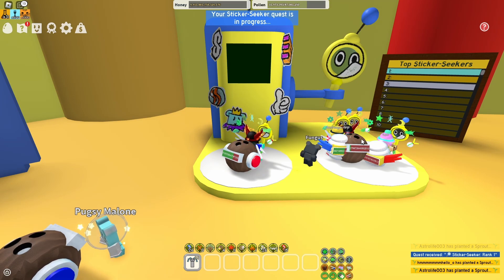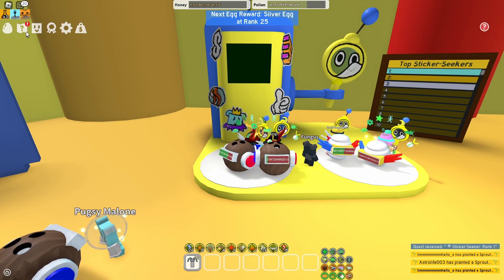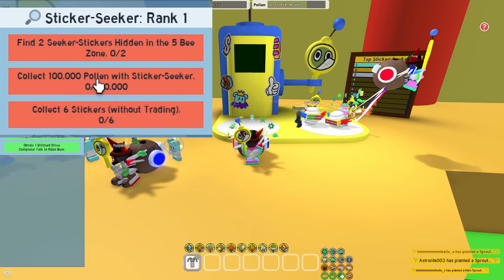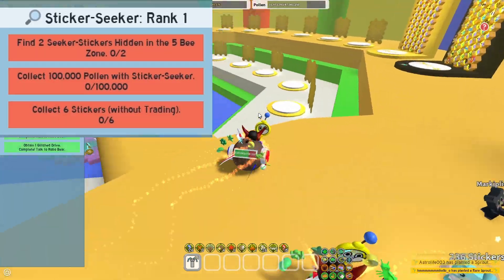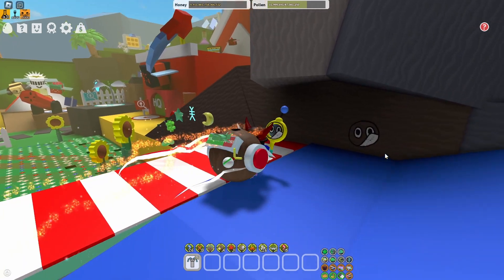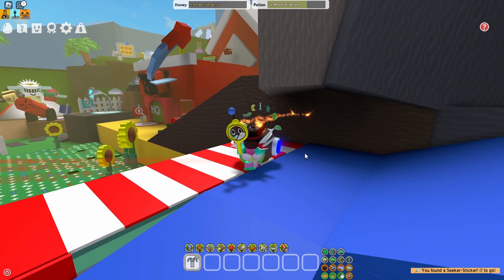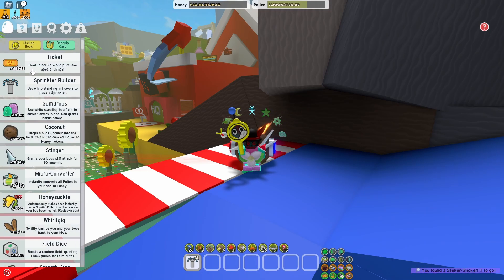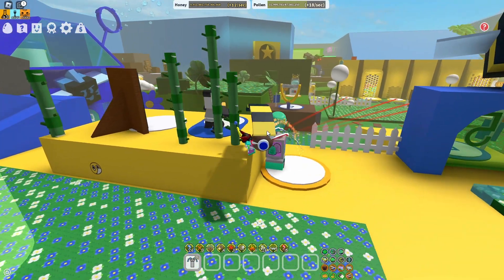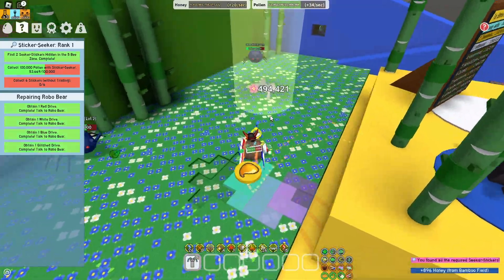And when you got the tool, you can get the Sticker Seeker quests. There are many quests, and I will show more information about that later in the video. I got the first quest, which isn't hard to do. When you have the Sticker Seeker tool, you will be able to see Seeker stickers around the map — they are needed for these quests. The first quest requires you to find two of them in the 5B zone. When collected, it won't give you anything on its own. They exist only for quests and can only be seen when the Sticker Seeker tool is equipped.